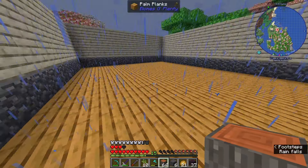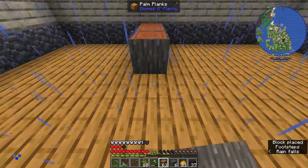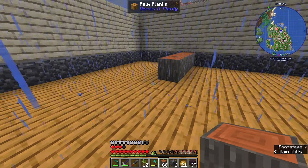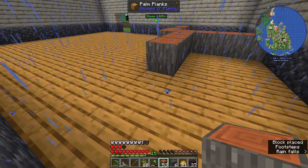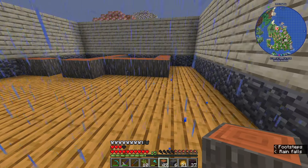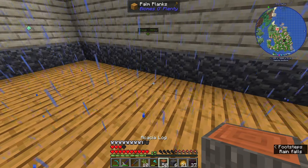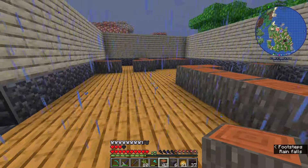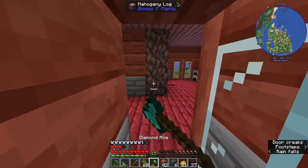We will go with acacia logs - partly because I have a lot of them, partly because I like that gray look of the bark. This will be our interior walls, the base layer, and then we will put maybe some white wool or light gray color on top. Right up here we will have our bedroom, next to it a small bathroom. Right back here could be a closet, this could be our kitchen with a door into the bathroom, a dining room over here, and right here in the front we will have our living room and staircase up to the second floor.